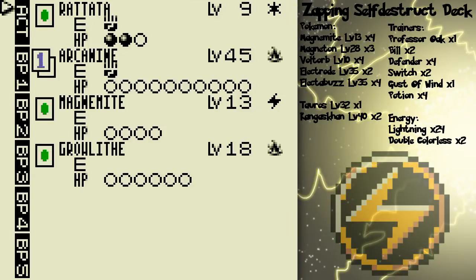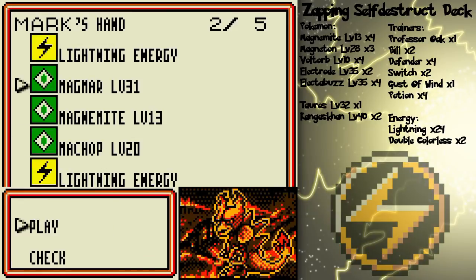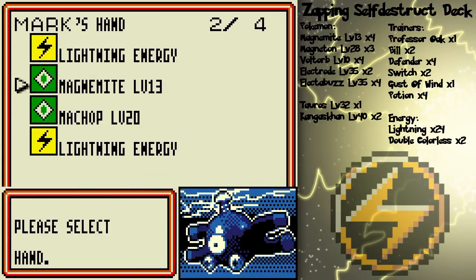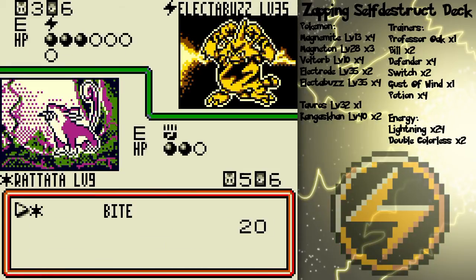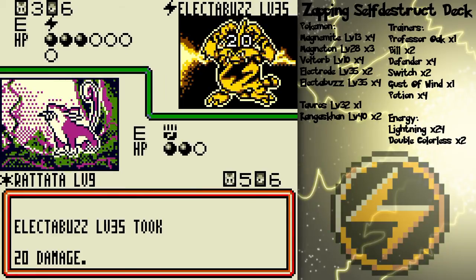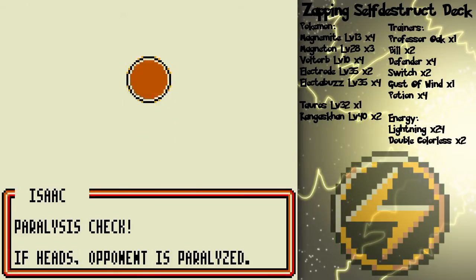It would still be a whole one-turn stall thing. I should probably put Magmar on the bench too. Machop and Nibble Away. But Rattata is going down next turn — it has done its job of weakening the monstrosity that is Electabuzz.